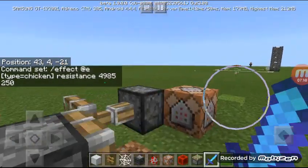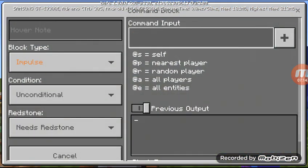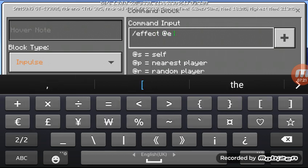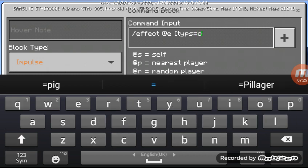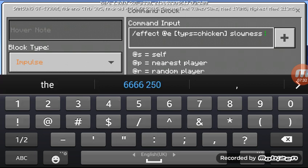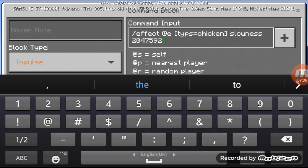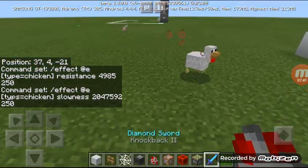The other command block will make sure the chicken does not run away — as slow as possible. Type: /effect @e type:chicken slowness. Random seconds, but level 252. Good — now they won't die and they won't run.